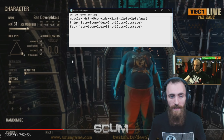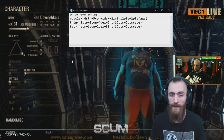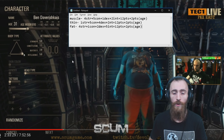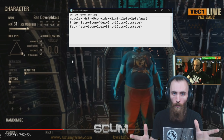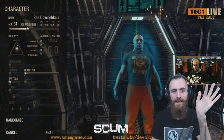Last but not least, Fat. If you go all the way on Fat, you're gonna have 4 Strength, 1 Constitution, 2 Dexterity, and 5 Intelligence, which also brings us to 12 points plus 2 points from Age. That's how Body Type works in general. I'm gonna skip Color, Head Type and all of that decorative stuff — we are here for the statistics.